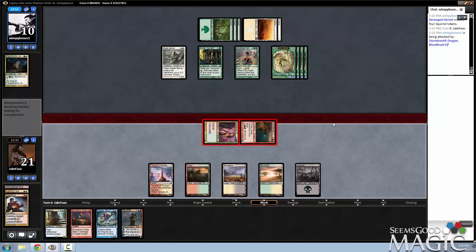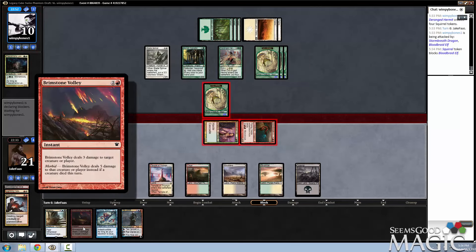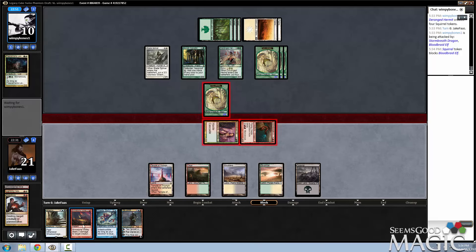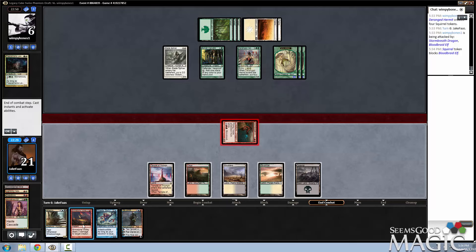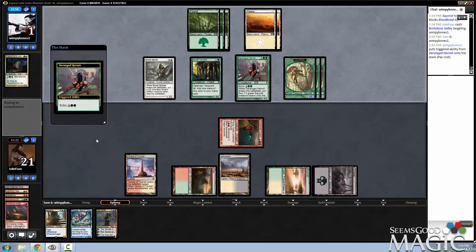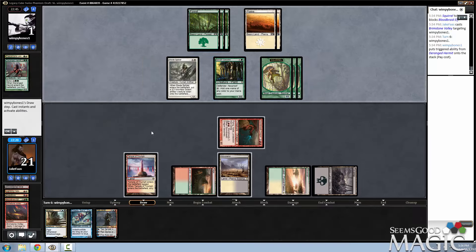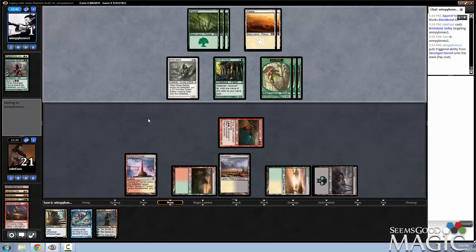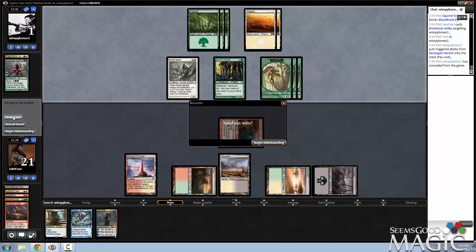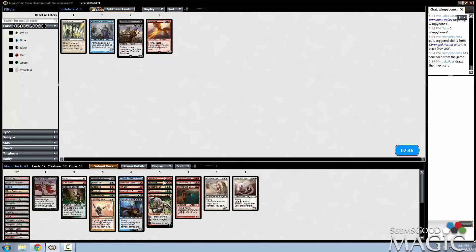Can't afford not to block. Probably trade Squirrel for Bloodbraid, and then I blast him with a Brimstone Volley. And then I have Ral's Edict to kill him next turn even if he removes my Dragon. So even in order to attack back he would need to pay 5 for that or re-cast it. He's not really in a position to get a ton of damage back on me. This is a control deck — that was not necessarily how this deck is going to always play. I want more removal here and I need fewer creatures.